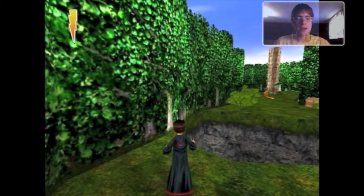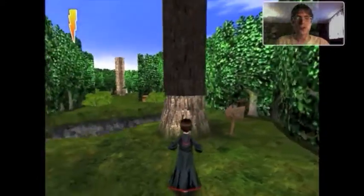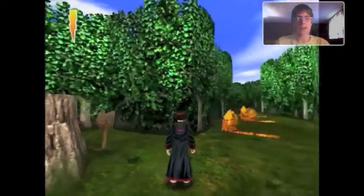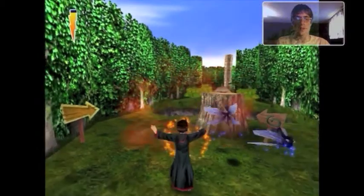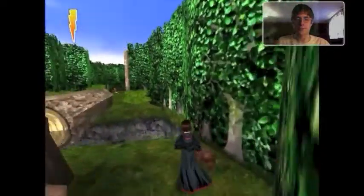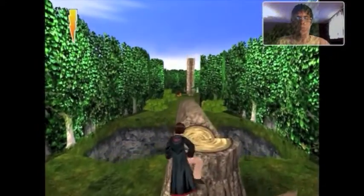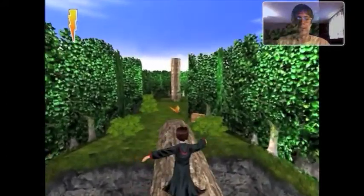Hello and welcome back to Harry Potter and the Sorcerer's Stone. We are on our way to Hagrid's hut, and if you remember in the last episode... I did not see that! Flippendo! Get away! Luckily there's a chocolate frog. And all better. In the last episode we went to our herbology lesson and did that. Got all of the challenge stars, so we did really good on that one.